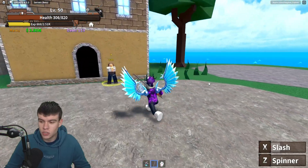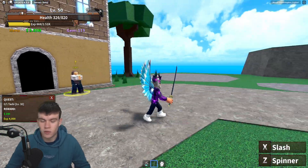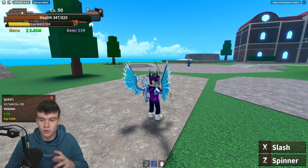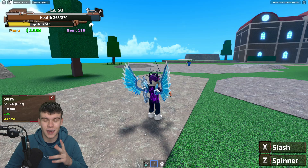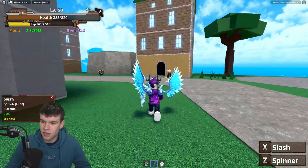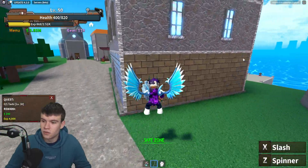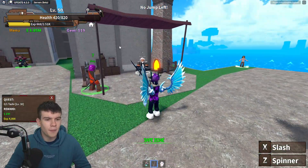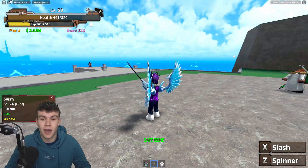They've reduced the ghost ship health from 7.5 million to 3 million, and they've also reduced the hydra health too. They've buffed a bunch of other stuff and made some adjustments. I feel like in this update there's not really much that is completely new — but there is an event: Santa Factory, with a limited sword, limited accessories, and a candy material that can be used to get a random fruit. I feel like this update is really all about revamps, changes, buffs, and balancing the game out.